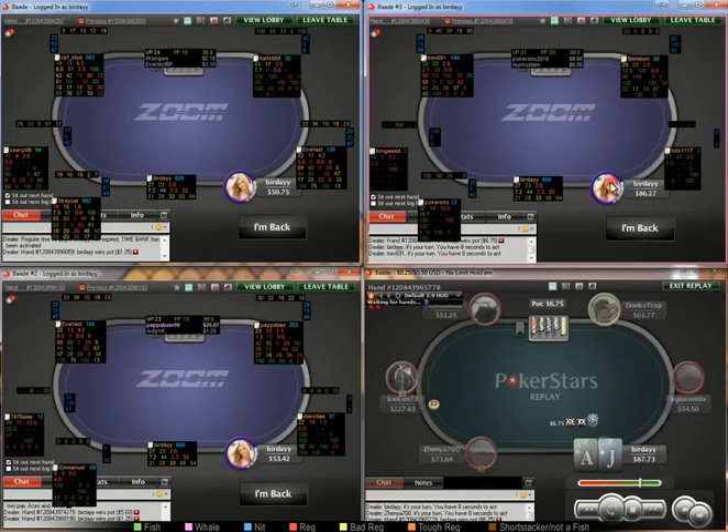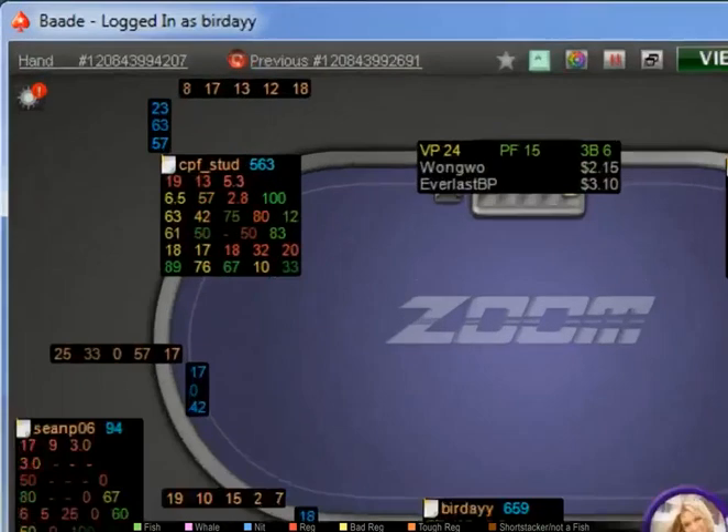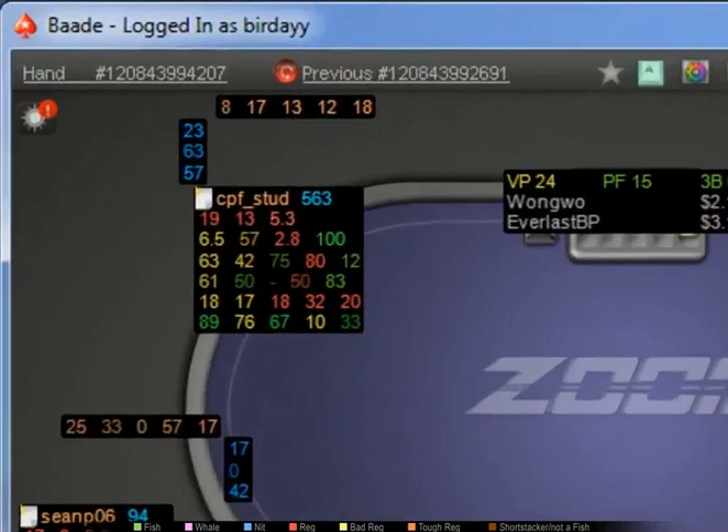As far as my notes go: red is reg, orange is tough reg, yellow is bad reg, and green is fish. As for my HUD, the first three lines are what you should be paying attention to — name, number of hands, VPIP, PFR, post-flop aggression factor, then 3-bet, fold to 3-bet, 4-bet range, and fold to 4-bet.